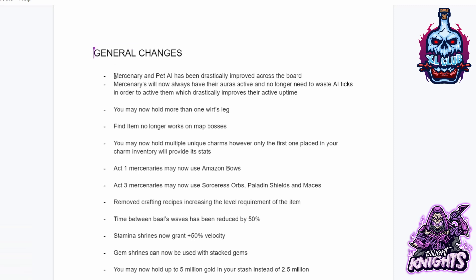For general changes, mercenary and pet AI has been drastically improved across the board. Mercenaries will now always have their auras active and no longer need to waste AI ticks in order to activate them, which drastically improves their active uptime. So they're actually attacking more rather than trying to catch their auras.